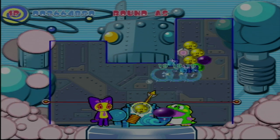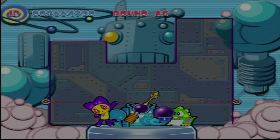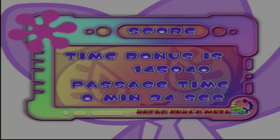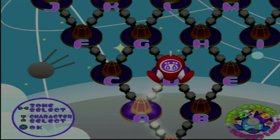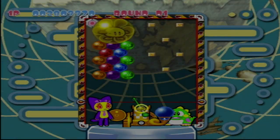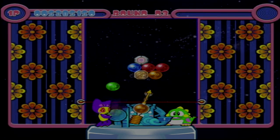The core mechanics of matching and popping bubbles remain intact, providing the same satisfying and strategic challenge. Players must carefully aim and shoot bubbles to create groups of three or more of the same color, causing them to burst and clear from the screen. The simple yet deep gameplay, combined with increasingly challenging levels, ensures that players are constantly engaged and entertained. These elements continue to make Super Buster Move 1 and 2 irresistible to both new players and longtime fans of the series.